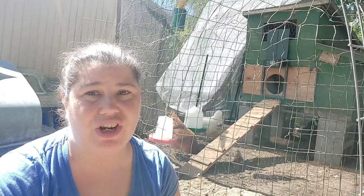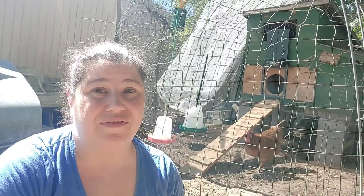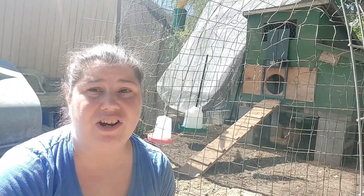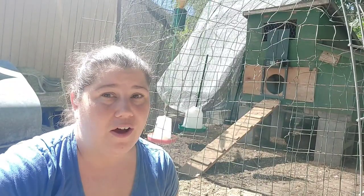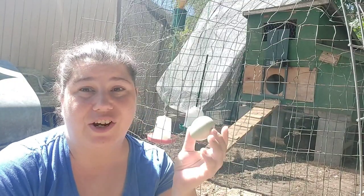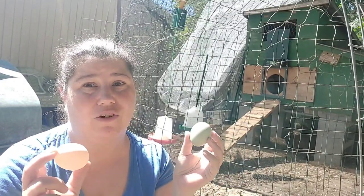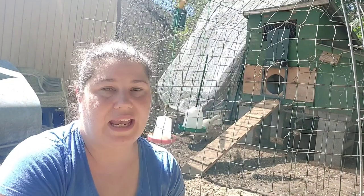I even resorted yesterday to grinding up the shells of four eggs and giving her bits of eggshell, which I know isn't typically something you want to encourage. I do notice that when her eggshells are soft and really malleable she eats them — I don't know if they're breaking already just because they're that soft, or if she knows something isn't right. When her eggs are hard she doesn't eat them. I'm not worried about egg eating for moisture because there is always water available in the coop.